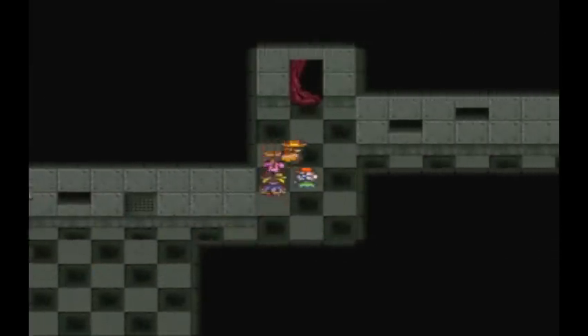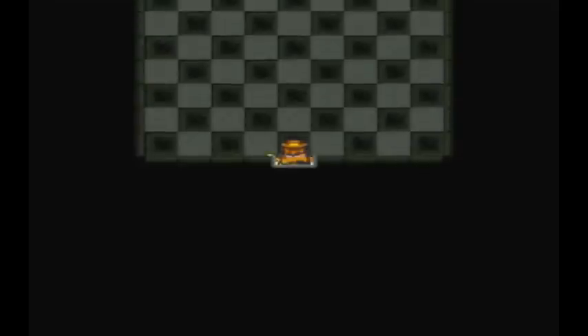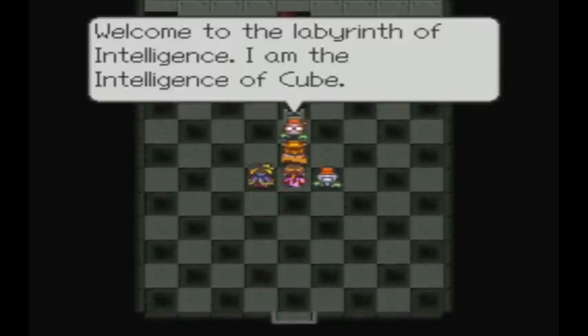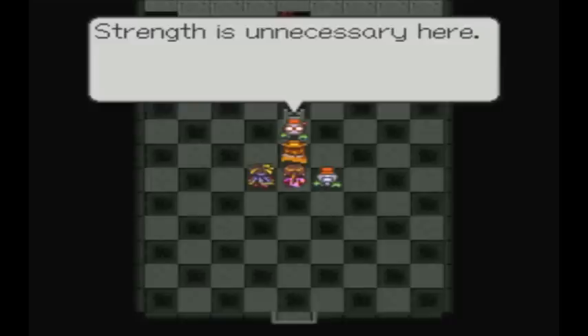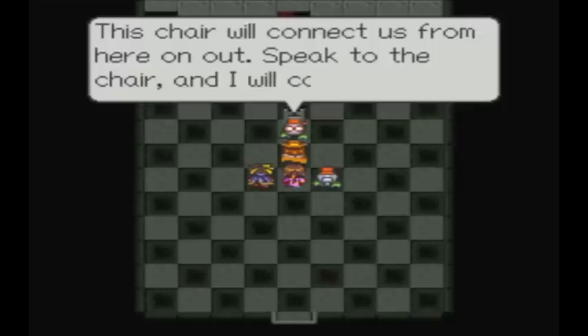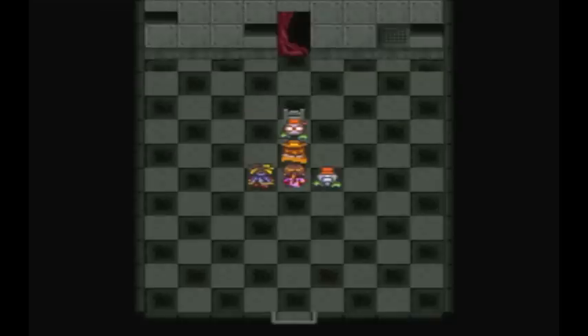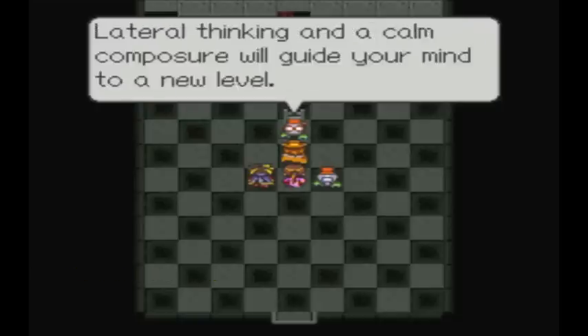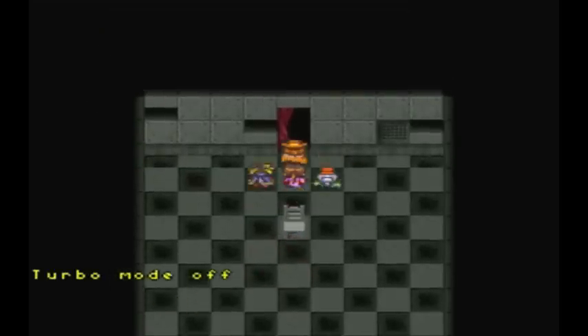That goes into Uranus' house. Welcome to the Labyrinth of Intelligence. I am the Intelligence of Cube. Strength is unnecessary here. Natural thinking and a calm composure will guide your mind to a new level. The chair will connect us from here on out. Speak to the chair and I will come. That's all you need to know.